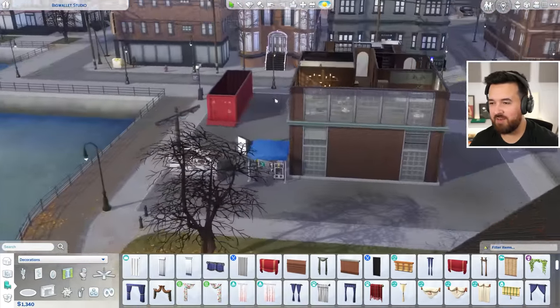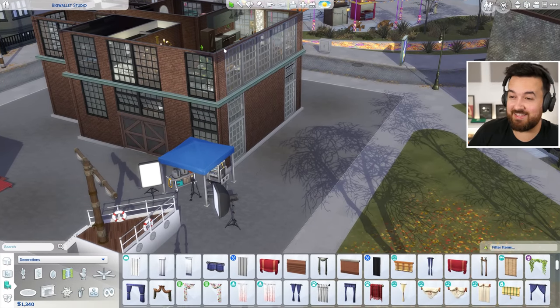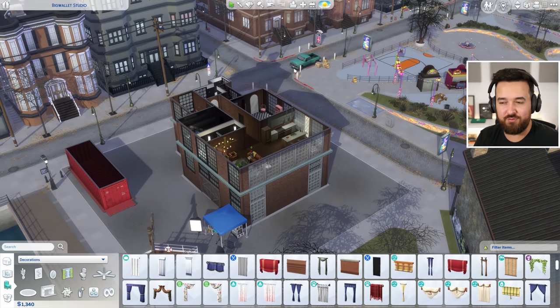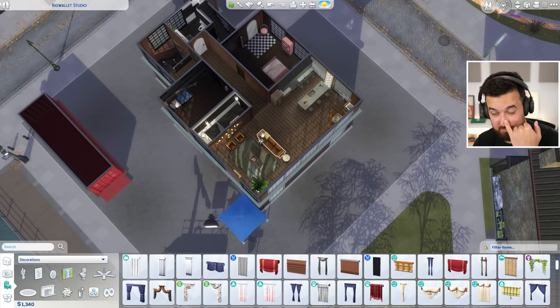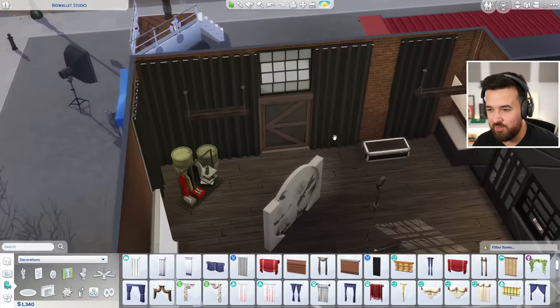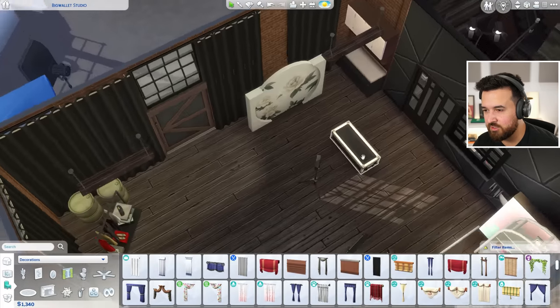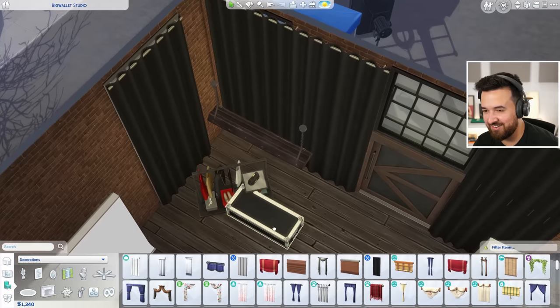There were comments about how some windows are gray and some are black — well that's how the original build was. The whole idea of this warehouse is we bought an old warehouse that we have re-kitted out for our needs. That's why we sort of worked around the weird spaces and shapes — that's how the warehouse came. We don't need these barrels, so I might get rid of those — just decorative junk barrels.